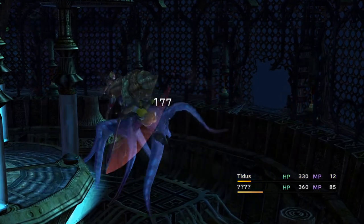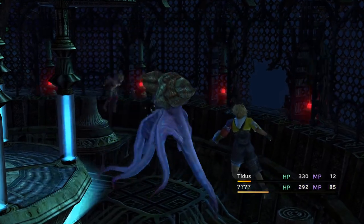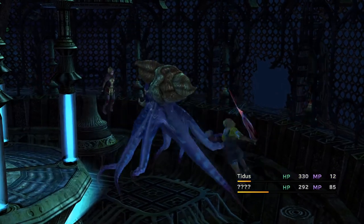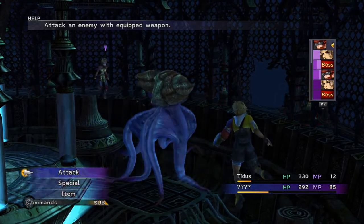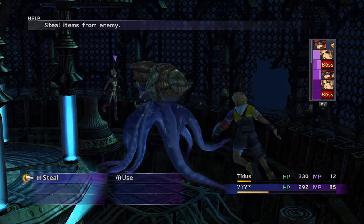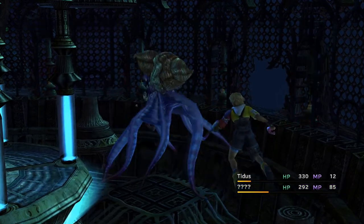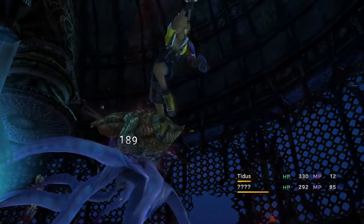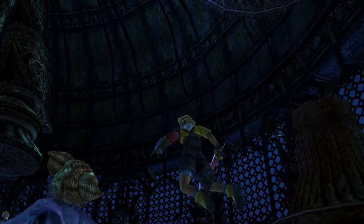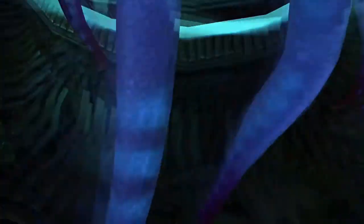Let's attack this thing with Rikku, then attack again with Tidus — got a nice critical hit there, and he missed his attack. I don't think we're going to steal anything else from this enemy, so I'll just keep attacking. We got a critical hit with Rikku — very nice. Attack again with Tidus, and that should be it. We took down our first boss — very satisfying.